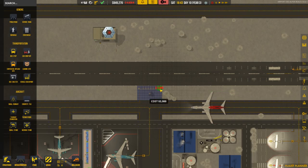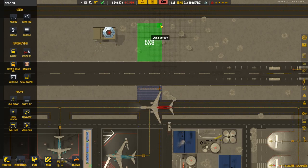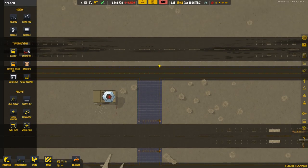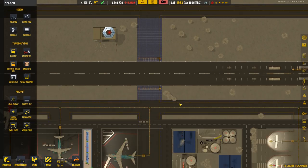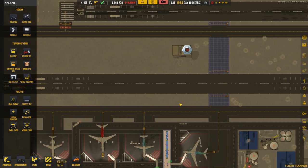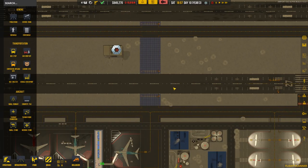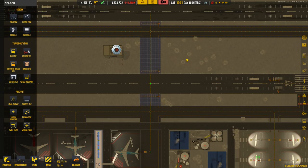We're going to connect this runway up over here as well, giving us another route for planes to take — should help decongest some of these taxiways. Then obviously we have to put the taxiway nodes down too, signaling that planes can come through here. That right there should work pretty perfectly once it gets completely finished.